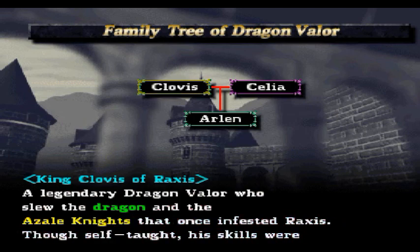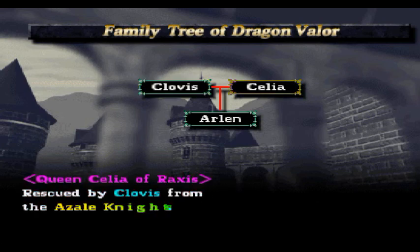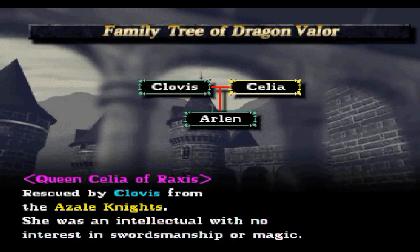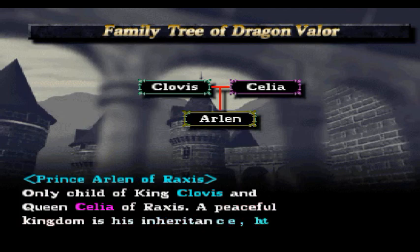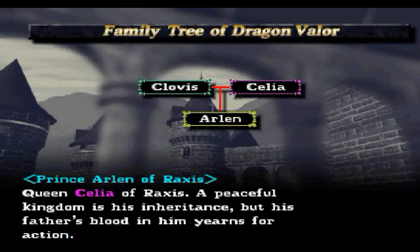From now on this family tree will appear at the end of every chapter. King Clovis of Raxus: a legendary Dragon Valor who slew the dragon and Azale knights — though self-taught, his skills were undeniable. Queen Celia of Raxus: rescued by Clovis, an intellectual with no interest in swordsmanship or magic. Prince Arlen of Raxus: only child of King Clovis and Queen Celia — a peaceful kingdom is his inheritance, but his father's blood yearns for action.